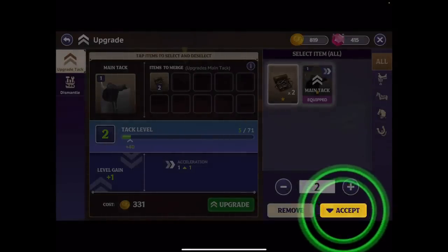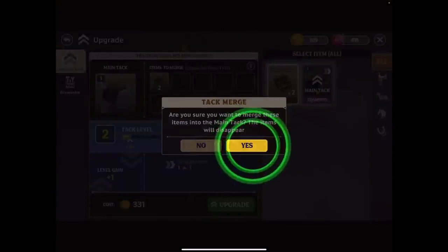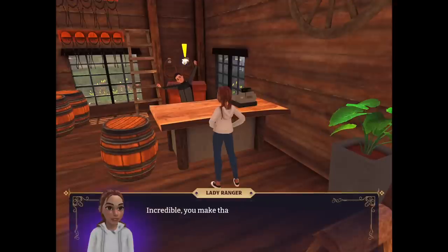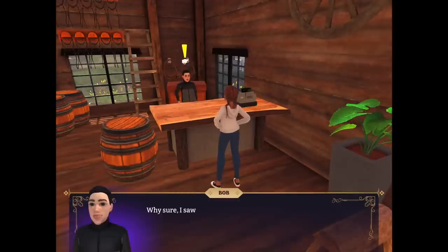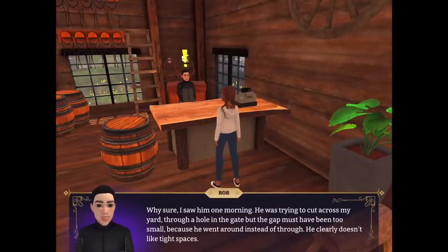Accept — tack level two! Okay, upgrade — you literally upgrade your tack! That makes sense — that's kind of cool, I like that. But I now have no money, which is excellent! 'Incredible! You make that look so easy.' 'While I'm here — I haven't happened to see my horse Snowdrop, have you?' 'Why sure — I saw him one morning trying to come through my yard.'